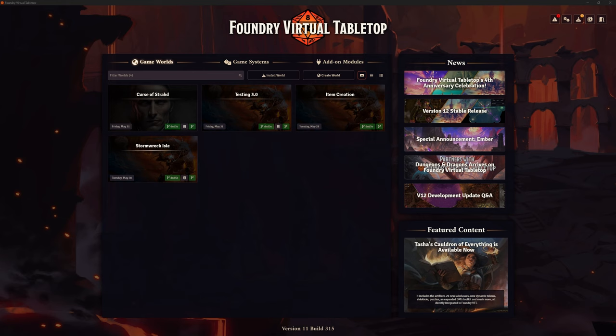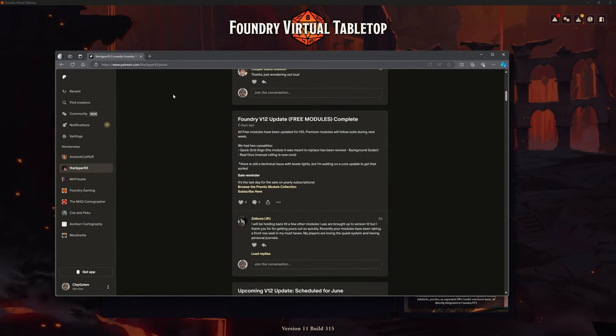So why am I doing this now? Mainly because if we look at Ripper93's Patreon page, he has completed the update of all of his free modules — not the Patreon ones, all the free ones. They've all been updated for version 12. We use a fair bit of Ripper's stuff with things like Levels and the Combat Carousel, so that's quite an important one.